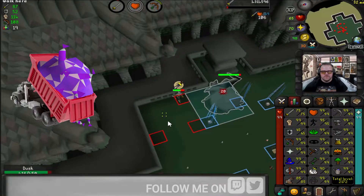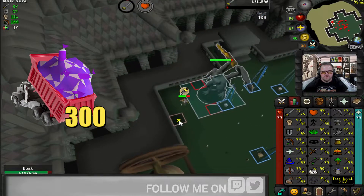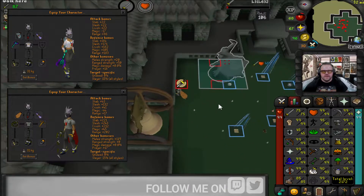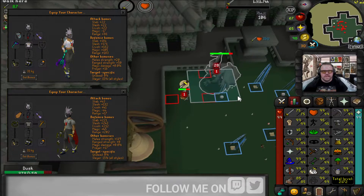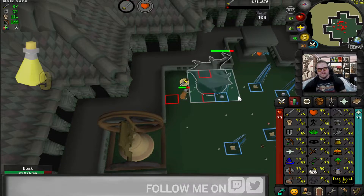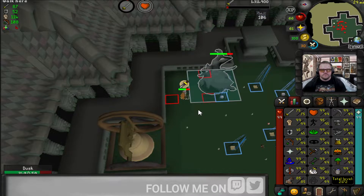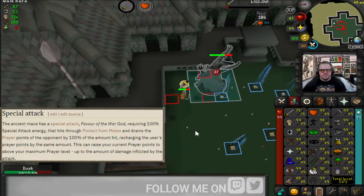A dump truck of purple sweets — I started with 300 and ended up with 91. I chose to go with a tankier gear setup with minimal switches so I can maximize my inventory space for brews and super restores.